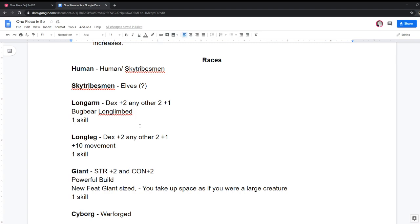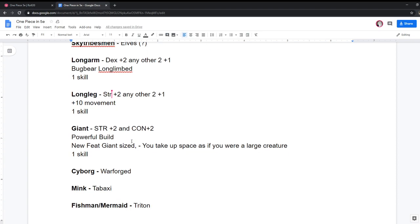Longlegs are similar — I gave them +10 movement because that's basically the Mobile feat, but it wasn't the whole Mobile feat, so I tacked on a +1 to any ability score of their choice plus a skill. Dex felt right for them. Or maybe strength — they have to hold up more leg. Longlegs aren't that well-defined, so longlegs can be whatever we want. They're the leggy boys. Next, the Giant — this has a feature I think is a stroke of brilliance.